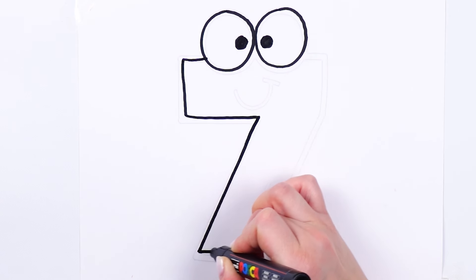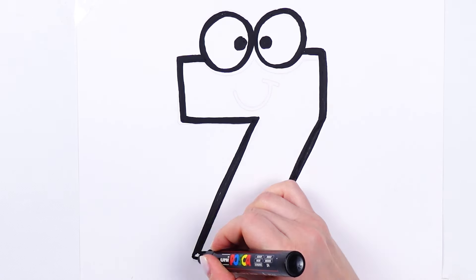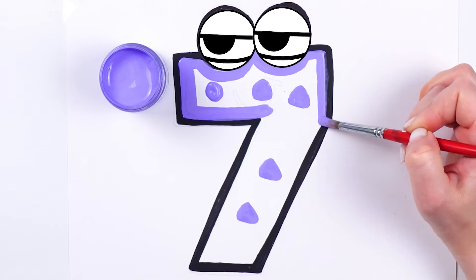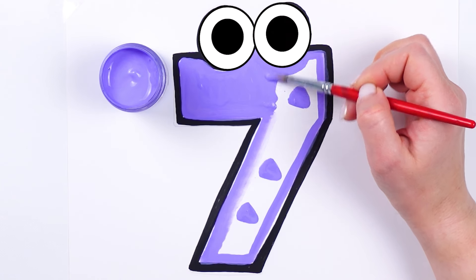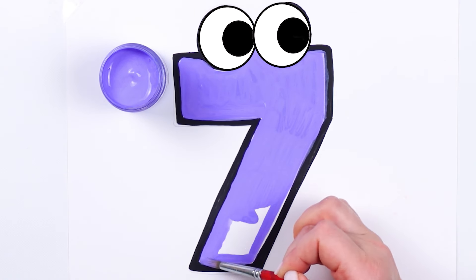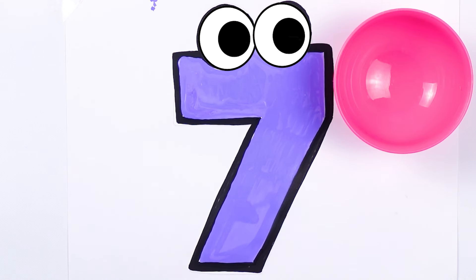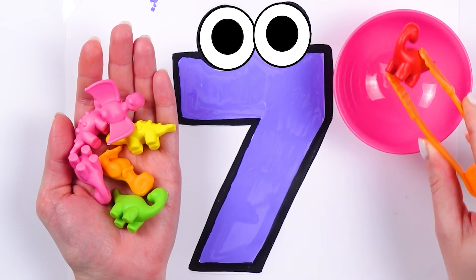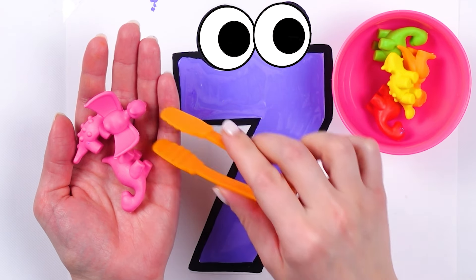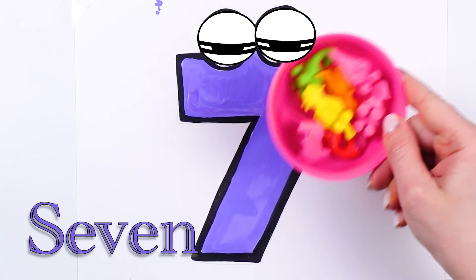Next is going to be number seven. I will make it pretty. Now let's count again till seven: one, two, three, four, five, six, and seven. We have seven little dinosaurs.